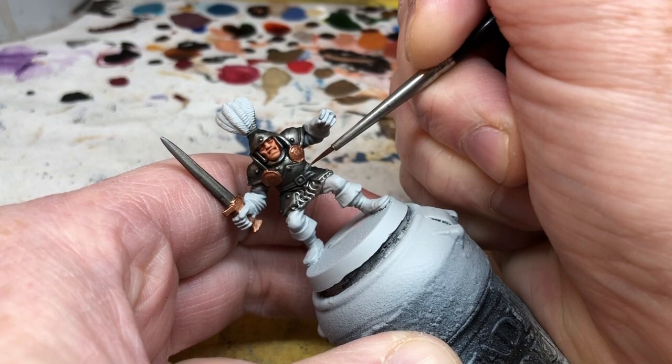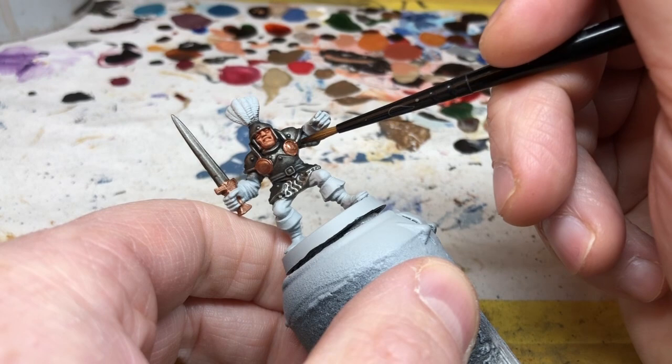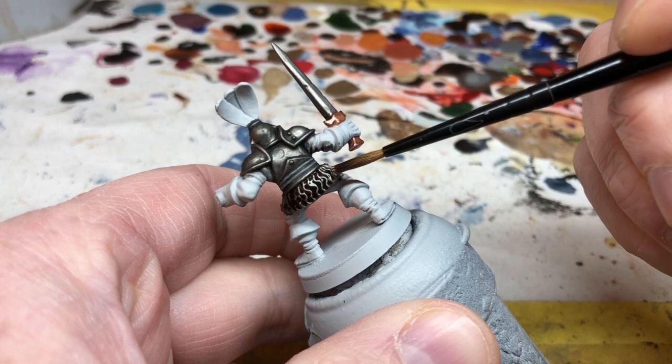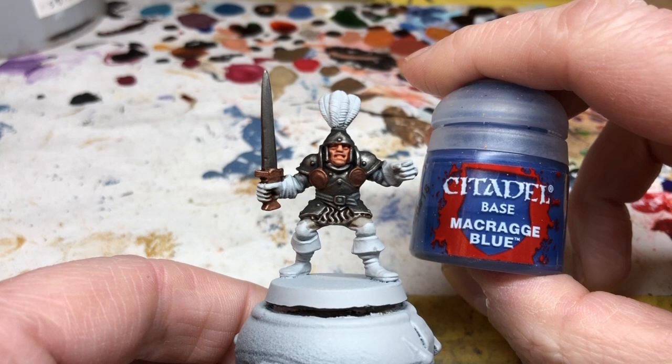By the time we're finished with that, we switch to everybody's favourite, Agrax Earthshade. We're going to use this to shade the rest of the metal areas — the rondels, the sword hilt, and also the chainmail. Now at this point I'm leaving the armour at that. You could go back and do edge highlighting on all those raised details, however I want this armour to look dark, well used, and dirty, so I'm going to let the washes do the work for me. I'm replacing my water now — always a good idea when you're finished with metallic paints.